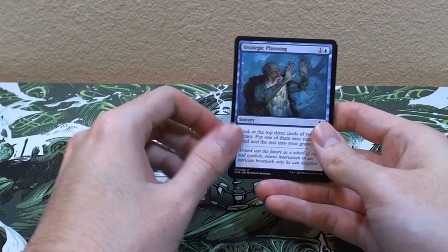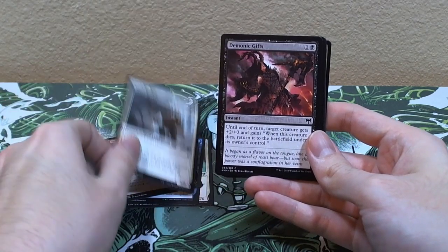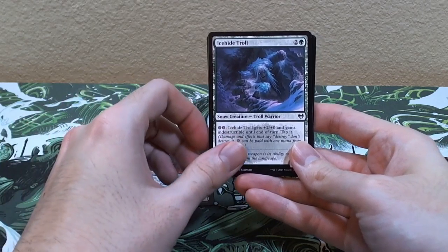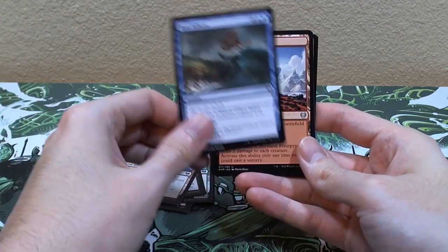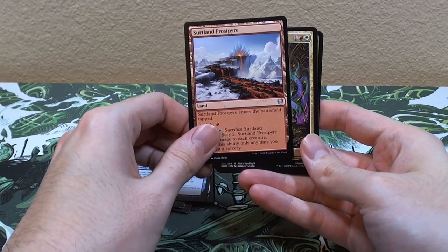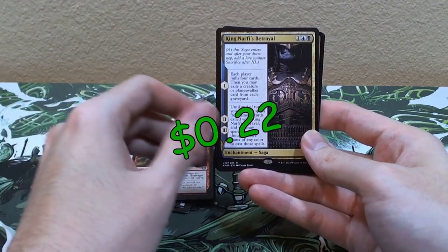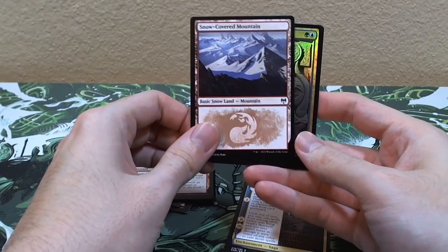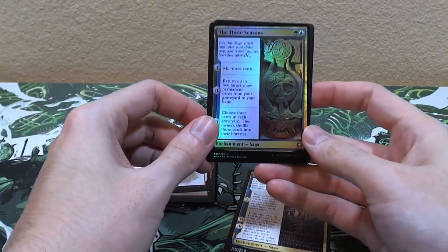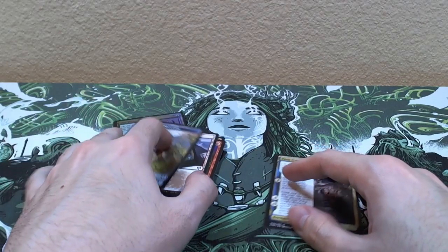Pack four: God's Hall Guardian, Strategic Planning, Fearless Pup — I got four of those — Story Seeker, Demonic Gifts, Ice-Hide Troll, Dogged Pursuit, Frostbite, Run Ashore, Surtland Pyre, Tyrite Sword, Provoke the Trolls, and King Nefarious' Betrayal is our rare. With a snow-covered mountain and a holographic uncommon — ooh, that looks pretty nice — with a Comasquail.